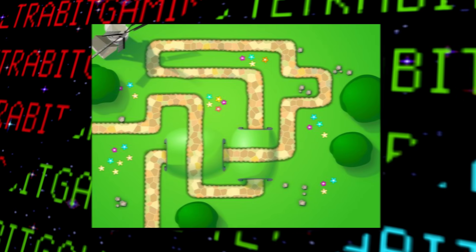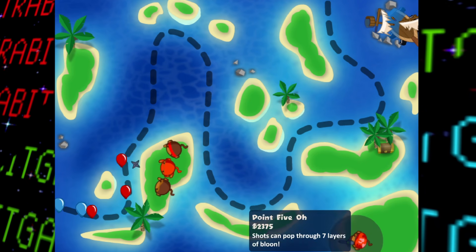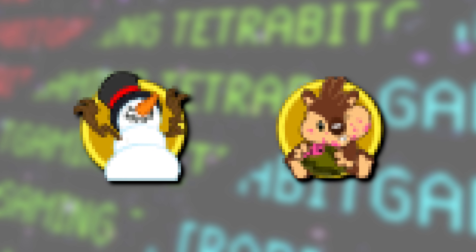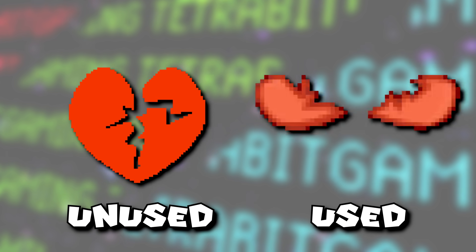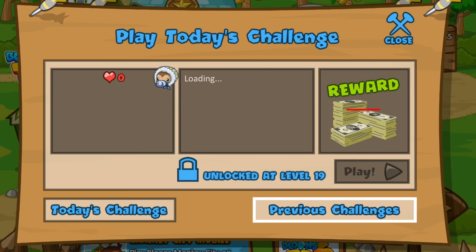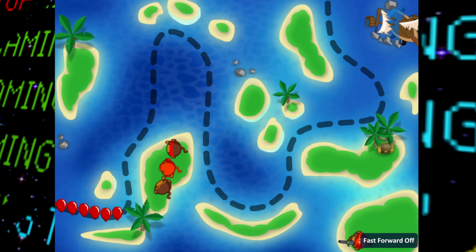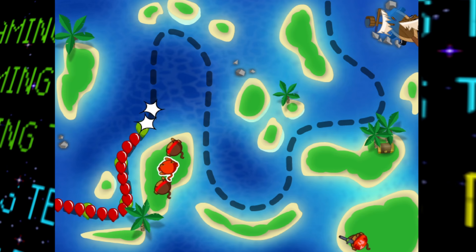In earlier updates of BTD5, there were leftover unused graphics of what look like early versions of a few tracks: Clock, Archipelago, and Monkey Lane — the earliest appearing to be Archipelago, as it's missing several details added in the final version. There were also full waving animations for flags in the Castle track that go unused, unused quest reward icons featuring units only from the Deluxe version, and an early animation of the broken heart from the 'Protect Monkey Town' mission. There's also a scrapped achievement graphic called 'Otherworldly,' which would have required completing 365 daily challenges consecutively.